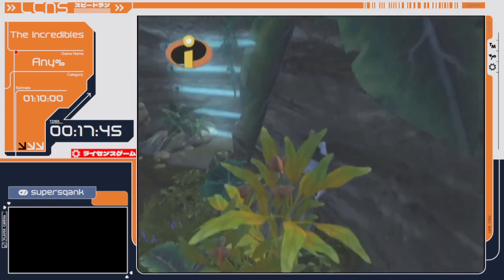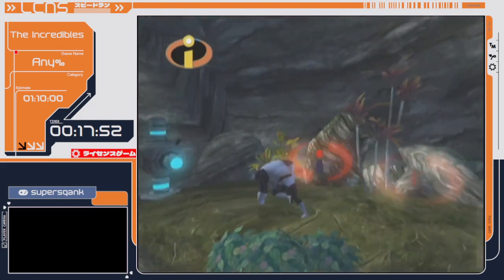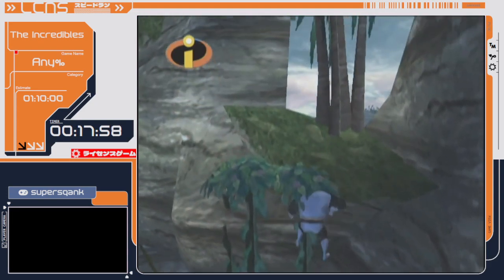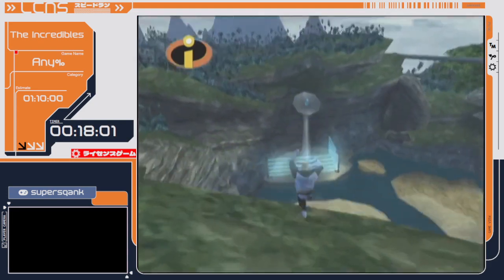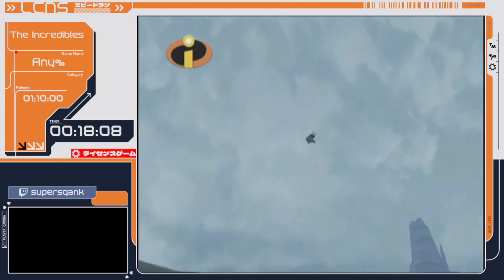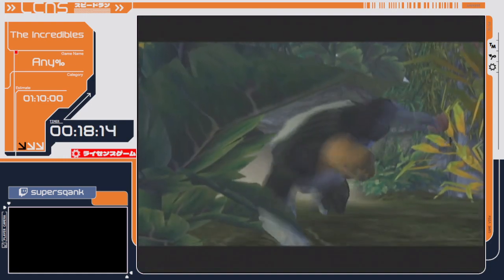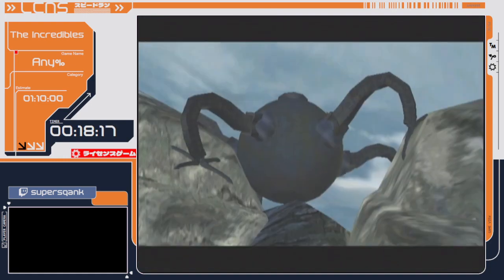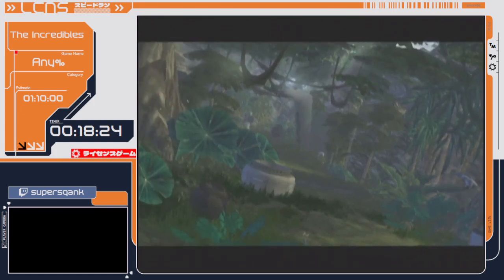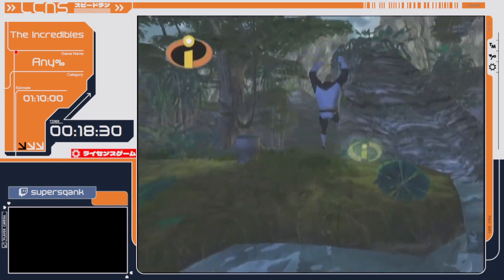Doing this strat in a marathon was probably not the best idea, but I got it earlier in practice. You then go to the end of the level — normally you go through a cave and destroy some turrets, but by doing that skip we skip all of that. There are different skips to skip the enemy section that are easier, but they are over 20 seconds slower than the skip I did.